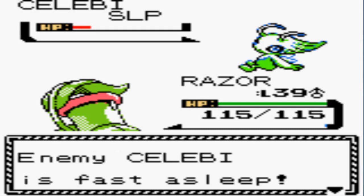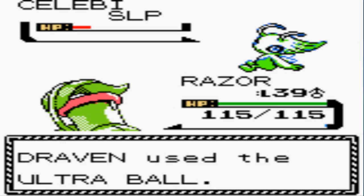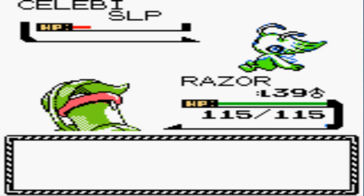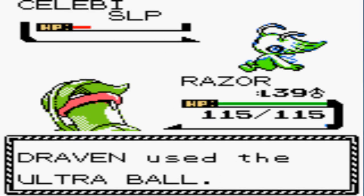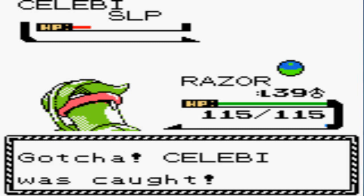Stay in the Pokeball — one, two — oh, nearly caught it. We still have a chance. I really hate legendary catching, I really do, but I promised you guys. One, two, three — that is why I have trust issues. It's still asleep, so I think I've got one more chance. Come on, do it!